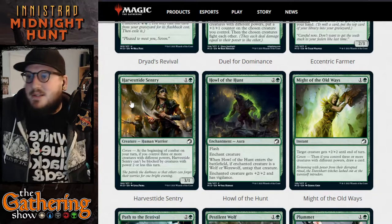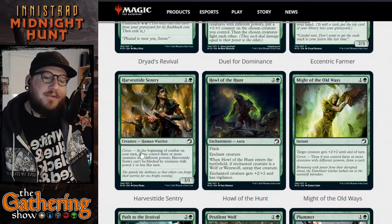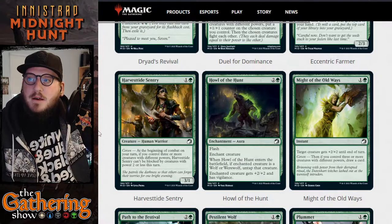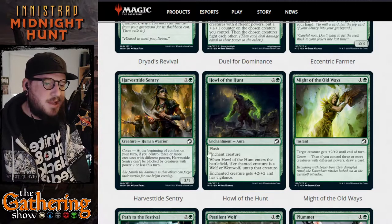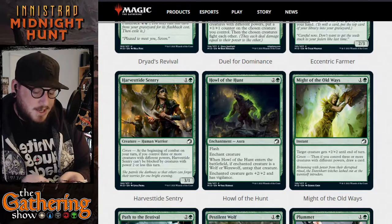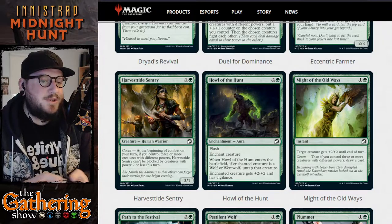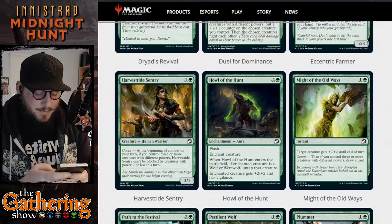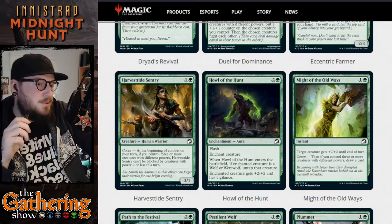The next card is Harvest Tide Sentry — one and a green for a 3/1 human warrior. Lots of humans in green; I think they really want green to work well with white in this set. It has a coven ability: at the beginning of combat on your turn, if you control three or more creatures with different powers, Harvest Tide Sentry can't be blocked by creatures with power two or less. Pretty good — if your opponent has a bunch of low-level creatures, Harvest Tide Sentry can sneak some damage in.